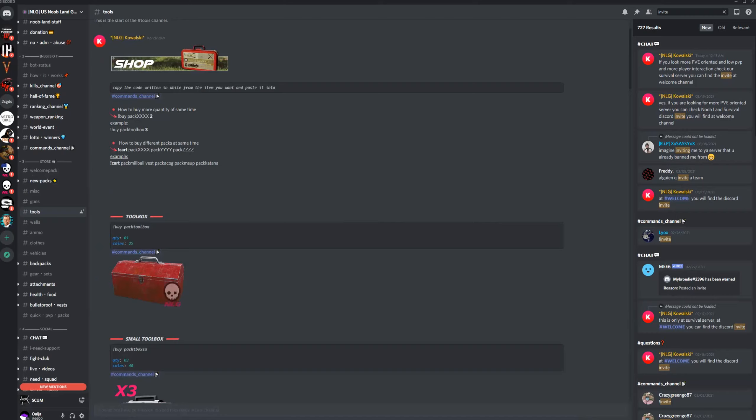Hi guys, this is Mrs Alastars Gaming and I play as Magic Kitty. Today I'm going to do a quick tutorial on how you can order more than one pack on Nubland in the commands channel.